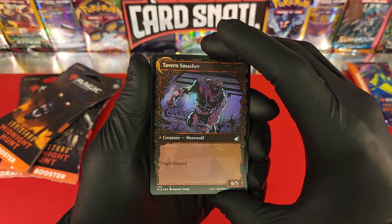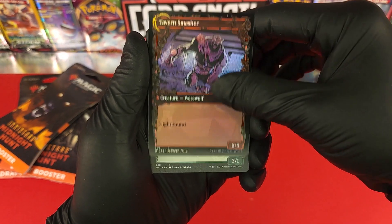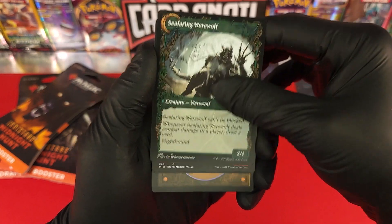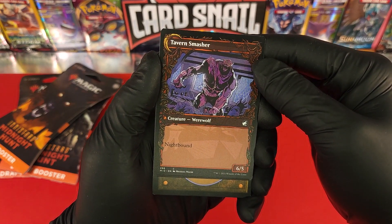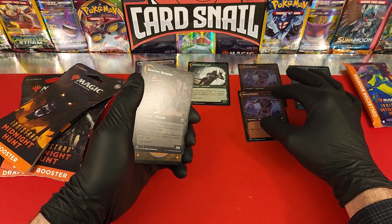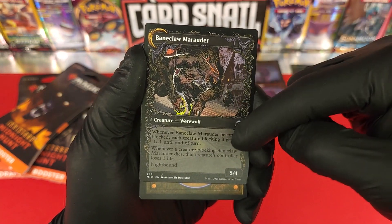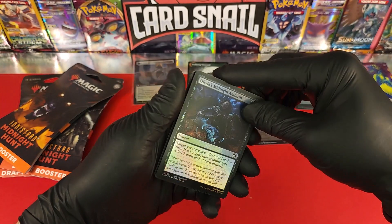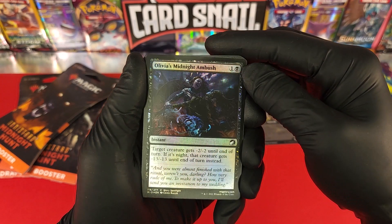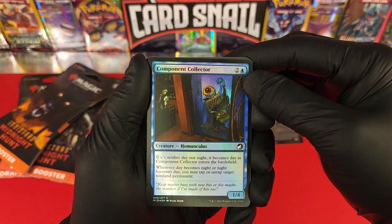We got a showcase card — Tavern Smasher — and a rare Seafaring Werewolf, wicked cool. We have both the foil and the non-foil of Tavern Smasher — another showcase card. Bane Claw Marauder, super cool — I love how the art extends down into the attack zone. Flipping it over, we got Olivia's Midnight Ambush. These cards have a very dark theme going on — that's not the camera, that's just how they look. It's Innistrad Midnight Hunt, so dark is the theme.